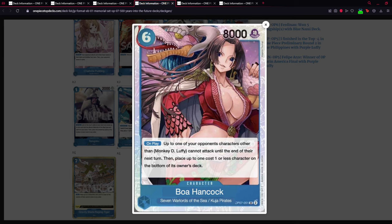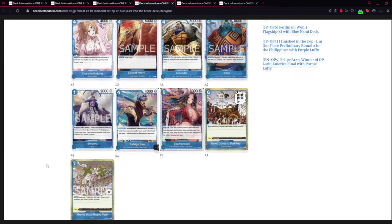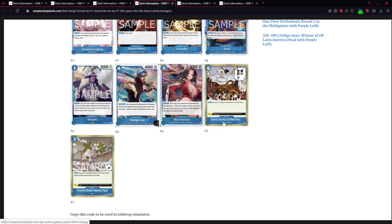The new Boa Hancock freezes a character — this character cannot attack. But unlike Doflamingo, who actually freezes the character so it can't become active from the refresh phase, Boa Hancock's version just prevents the card from attacking while it can still be active. There's a key difference there. We're also running some event cards.